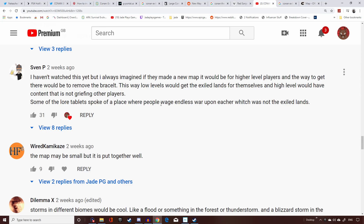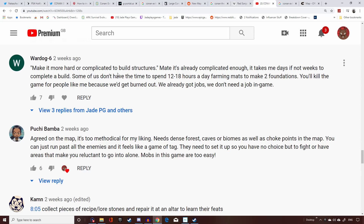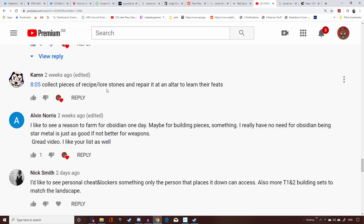Dilemma X says storms in different biomes would be cool — like a flood in the forest or a blizzard in the snow area. I want more than just the sandstorm. War Dog disagreed with me about making building more complicated, rightly pointing out not everyone has time to grind for mats. What I was really trying to say is that building pieces could offer more variety without necessarily requiring more grinding. Cam suggests collecting recipe law stones and repairing them at an altar to learn feats — I love that idea.